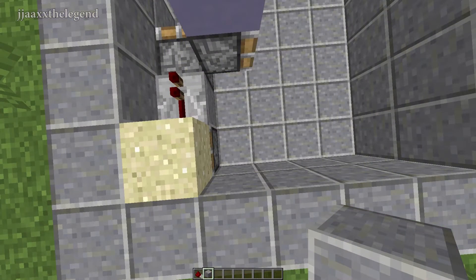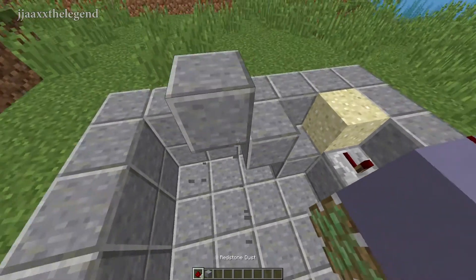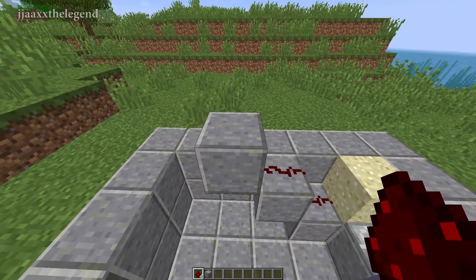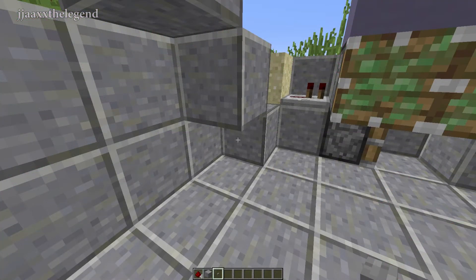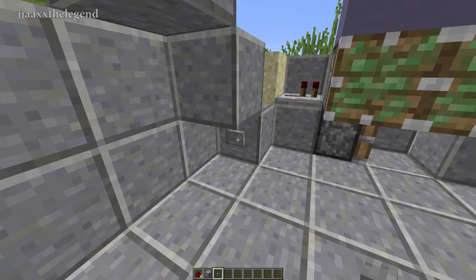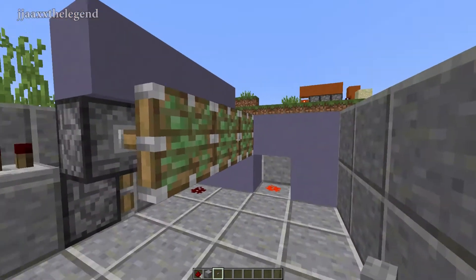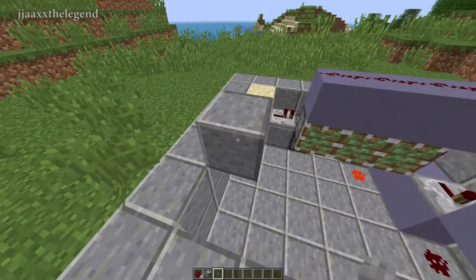Once you have done all that, place one piece of sand on top of the regular piston. Come to the side of the regular piston that has a sand block on top of it, and create a staircase pattern that goes three blocks high. Once you have done this, place some redstone dust on the first two blocks, so the very top block should not have any redstone on it. Place a button on the very bottom block of your staircase pattern — this button is going to be used to close and open your fireplace gate from the inside. When you press that button, the pistons should extend out, and when you press it again, they should contract. Remember to place one at the very top.